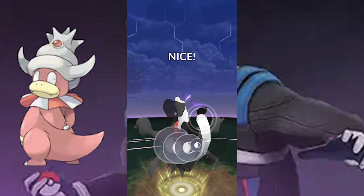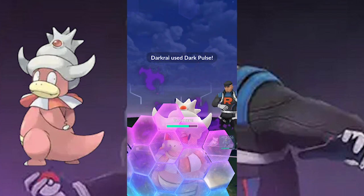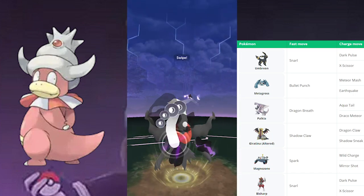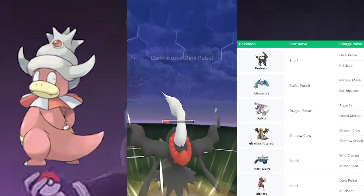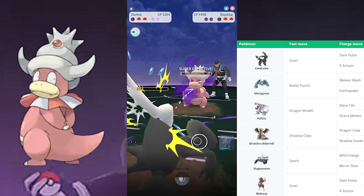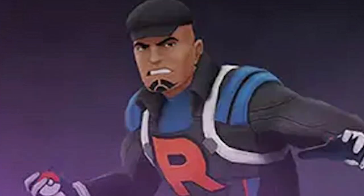Cliff's Slowking has Confusion and Water-type fast moves, and Psychic, Blizzard, and Fire Blast as charge moves, so it does have a variety pool. But honestly, a nice strong Dark type like Umbreon should do the job. Also a Giratina Altered Forme, or even an Electric type — whatever your strongest Pokémon in that category is, go with them. If you're a lower level and struggling to get Pokémon, just find your strongest Dark-type Pokémon and make sure it has a Dark-type attack.